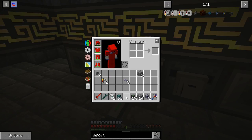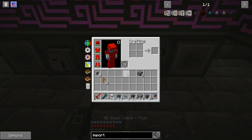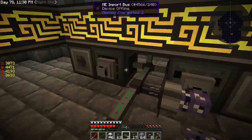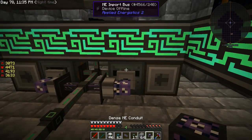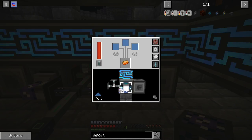A little bit of conduit there — and that, and that. That should have pulled out. I might have to config the front to pull out.